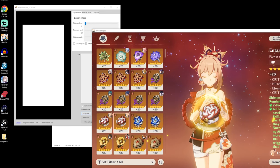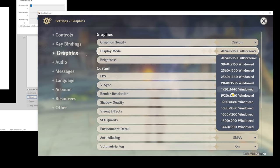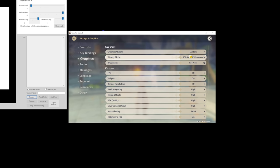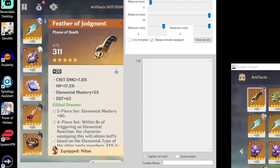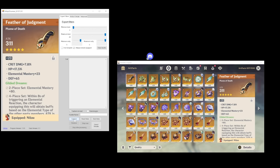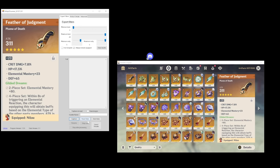Now we're going to bring Genshin back over. There are some things you've got to do: play in windowed mode first of all, and set it to 1600 by 900. It's pretty small on this big display, but that's apparently the size it needs to be. Then we're going to go into our artifacts and select one here, showing a full preview. When we tap on capture, you can see it took a picture of this artifact. In the capture window there shouldn't be anything else on the side — it should only be the artifacts. We'll just move around a little bit and try again. Hit capture again, and there we go — we have just the artifact now. It looks good. We are now ready to begin scanning.